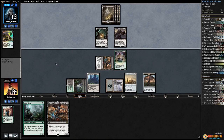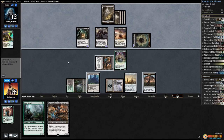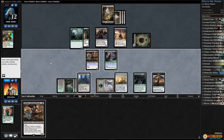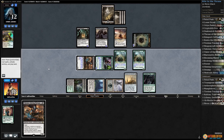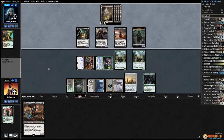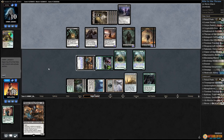This is where things get scary — Lord of the Accursed makes a Zombie and pumps the Zombies. Play Cryptolith Rite, play Loam Dryad, sack our Clue and Loam Dryad, pass the turn. Drain our opponent down to 10. We're kind of close. Here comes Liliana's Mastery — this is where things get very interesting.